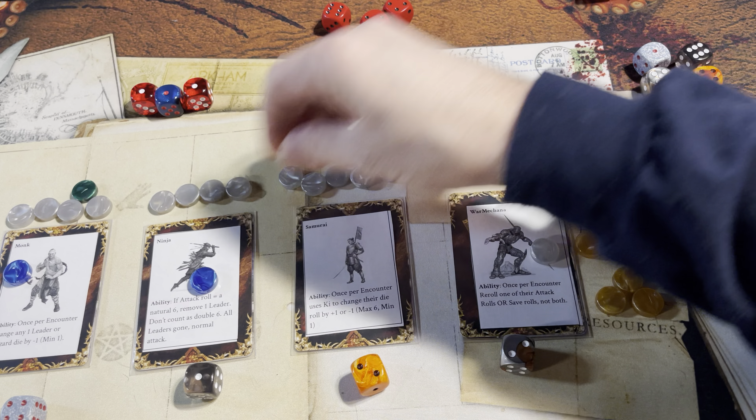The monk is going to re-roll his die — not great, but not terrible. The ninja's already taken out one of the leaders. Samurai is taking out a leader too. Defeats a samurai — defeats a leader, defeats a six, defeats a two. So two saves they have to make.